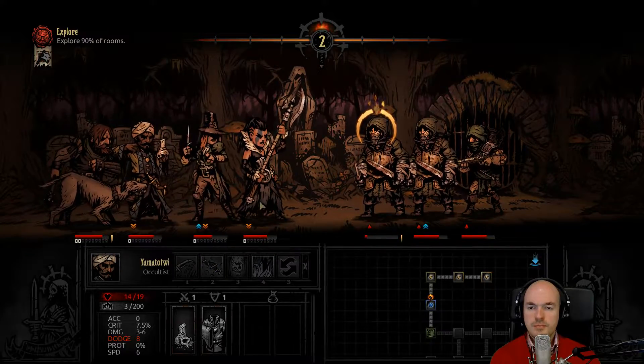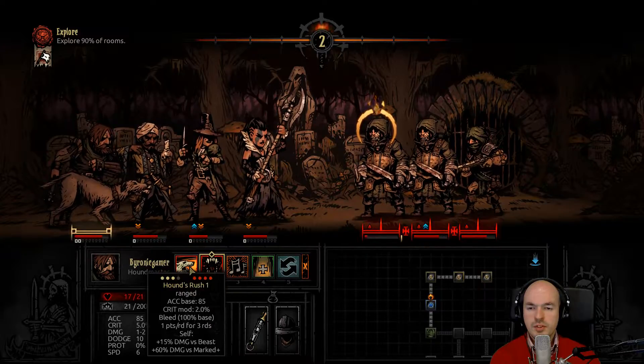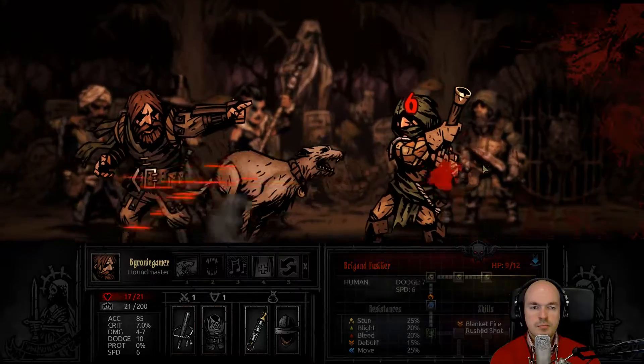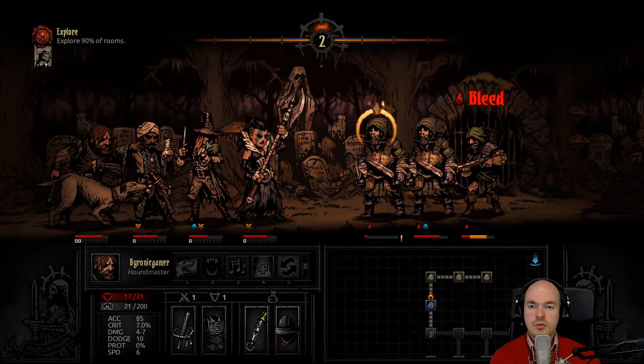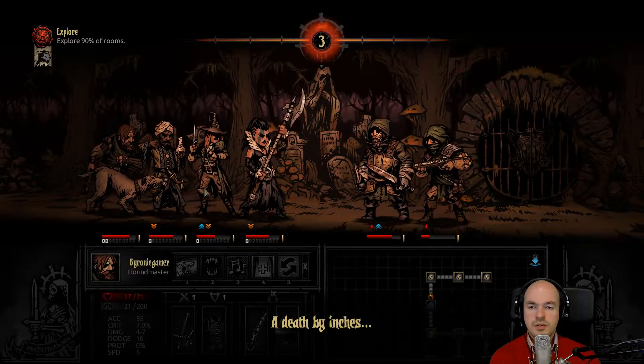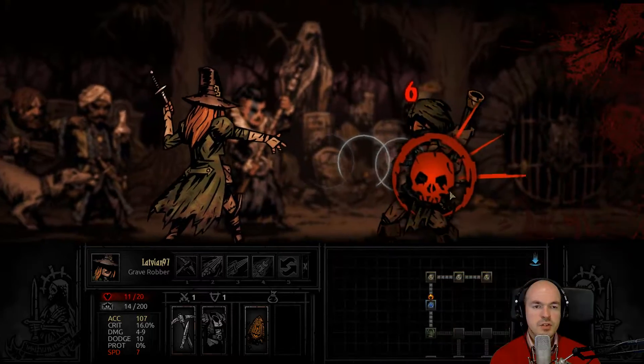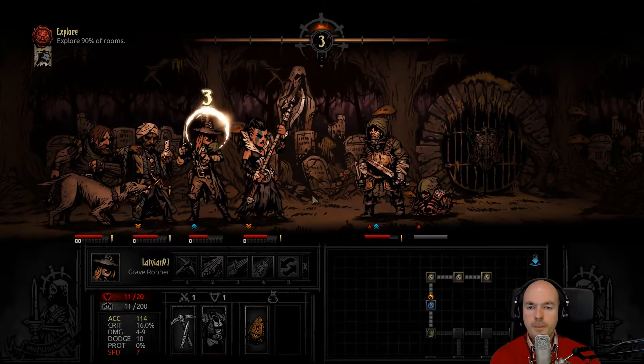Let's swap — the downside is that'll negate some of your skills, which I'm not happy with. Let's mark that guy so that the Grave Robber can use some of those extra skills. Thrown dagger — extra damage against marked. You!